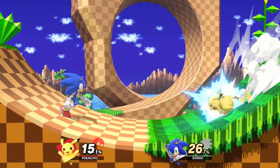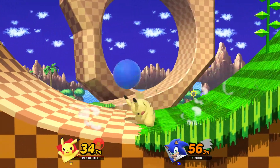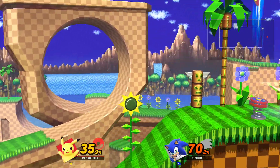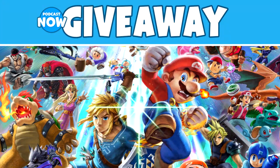You could do World of Light mode and that will get you some characters, but that takes way, way too long. You're going to have to face 6, 7, or 8 people before you even unlock one — that's going to take you half an hour, 40 or 50 minutes. Whereas this method will literally take you 4-5 minutes to unlock two people, so you're basically getting a character every 2 to 2.5 minutes.